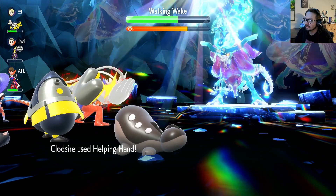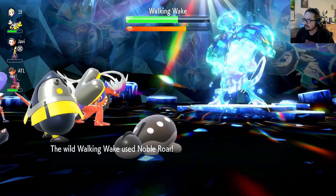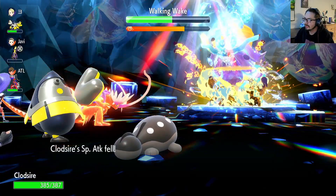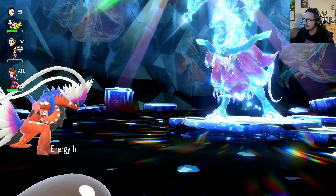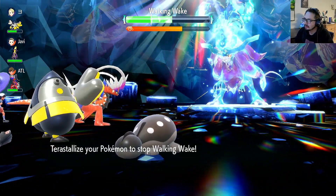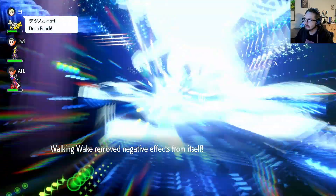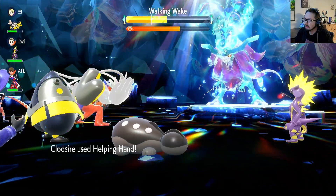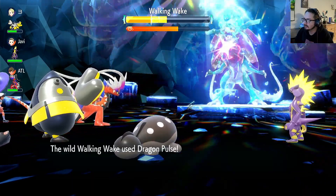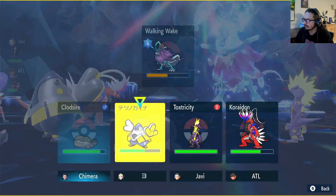Our Toxicity is down — shocker. It used Collision Course. It's fine if it uses Noble Roar on us because that doesn't really do anything to us. We're going to keep using Helping Hand. We still have our plus-two Special Defense from Amnesia.